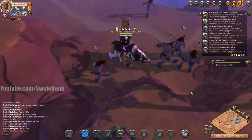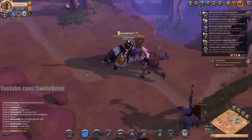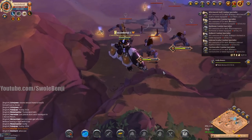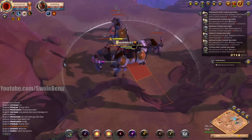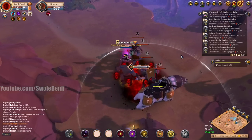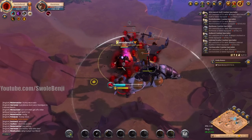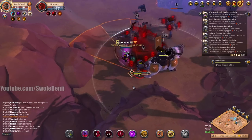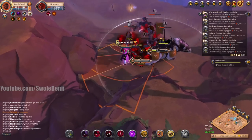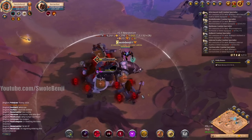I'm going to try to pull as much as possible — I can definitely pull all of these, probably the two wizards too, but I need to warm up first. The axe throwing ladies can be kind of a problem sometimes, so I want to make sure I dot them all up nice and easy and then start AOE killing them.